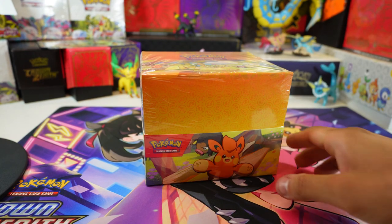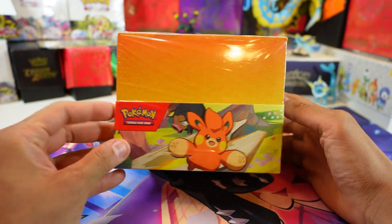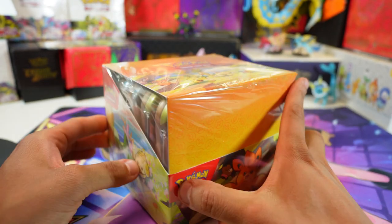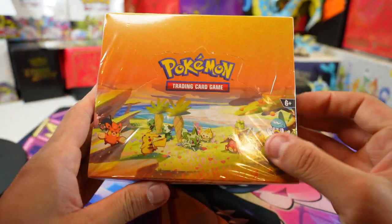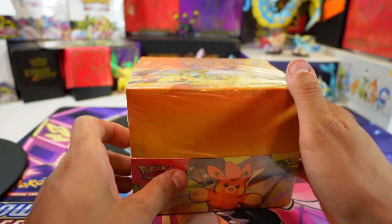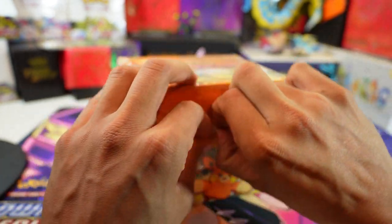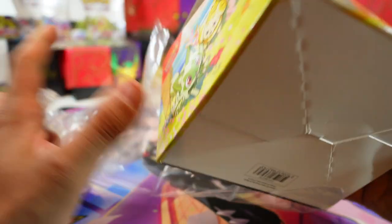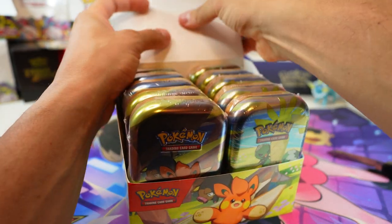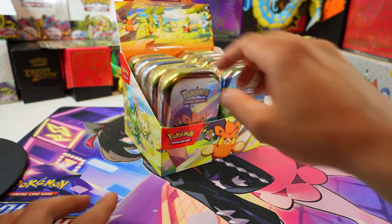Welcome back! Today we got the Scarlet and Violet mini tins. Pretty cool case — we got Pawmi, it looks awesome. We also got Fuecoco action over here, Quaxly, so pretty cool. Let's open this up. Last tins we did were the Crown Zenith ones and that was a pretty big hit — Crown Zenith, you don't need many packs to get some good hits, and these tins only come with two packs each. We'll see how it shapes up with Scarlet and Violet.